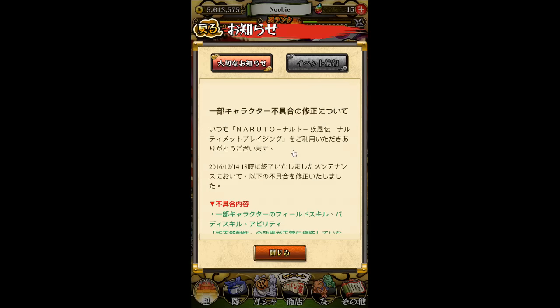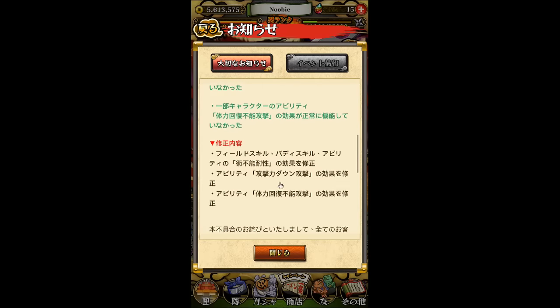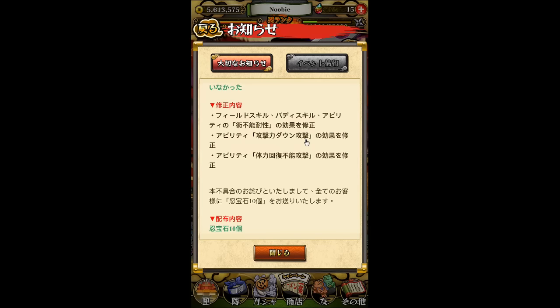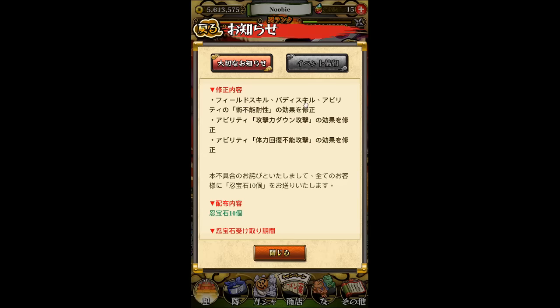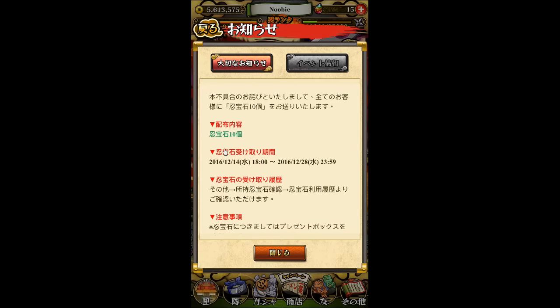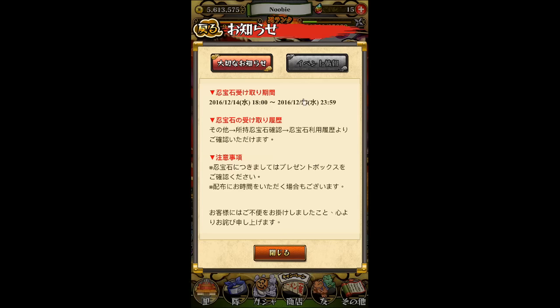There are a bunch of characters that were having some issues with field skills, party skills, and abilities. Major ones involve attack-down attacks — skills that debuff attack or prevent enemies from recovering HP. They didn't list specific units but confirmed these skills were bugged. Because of all these issues, they have compensated the Japanese version with 10 Ninja Stones, which you can claim between December 14th at 18:00 Japan time and December 28th at 23:59. So if you don't log in or claim from your gift box during that window, they may disappear.